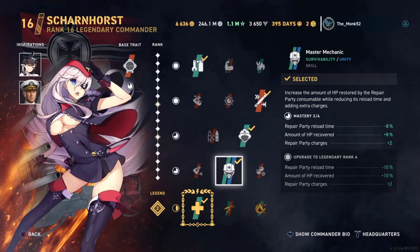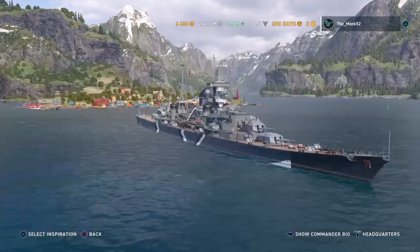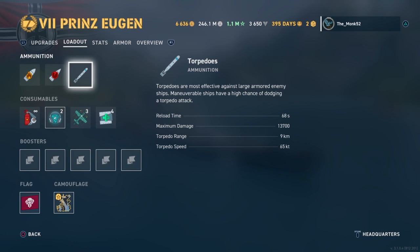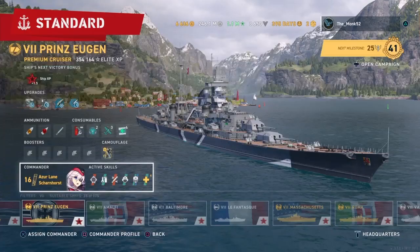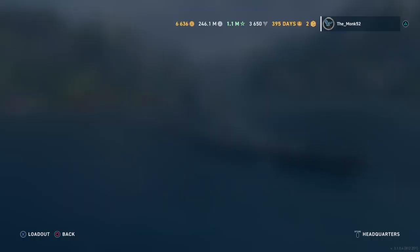Master Mechanic for additional repair parties and better heals, and Will to Rebuild for even more heals and better heals over a short duration. Arigot as an inspiration for better, stealthier torpedoes, and Norman Scott for additional precision of shells. With this build, 9km torpedoes that go 65 knots. These heals heal for a little bit more than 8k and you've got 4 of them, so it's very, very nice heals.